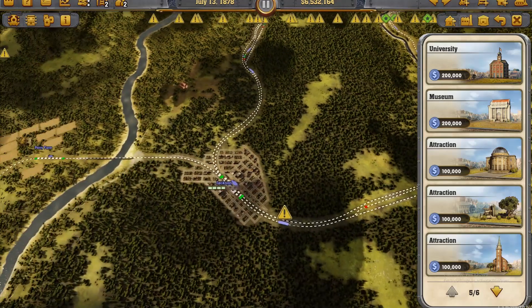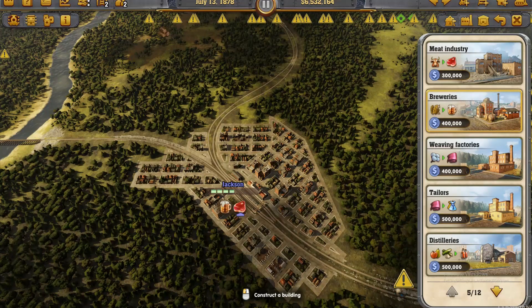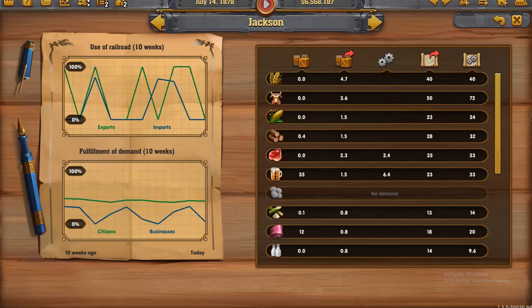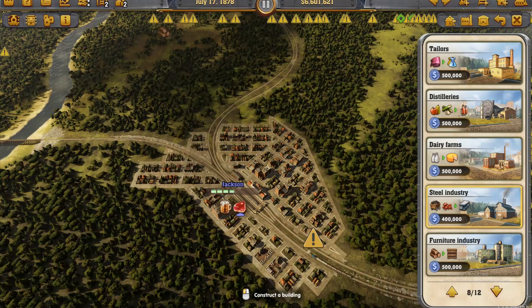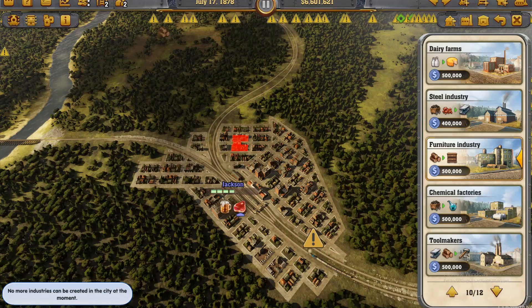Down here — there's Jackson. So can I build... it needs sugar. Alright, so what has Jackson got? It doesn't have enough sugar, has plenty of beer, has wood. What about a furniture business? Can I get one? No more industries.